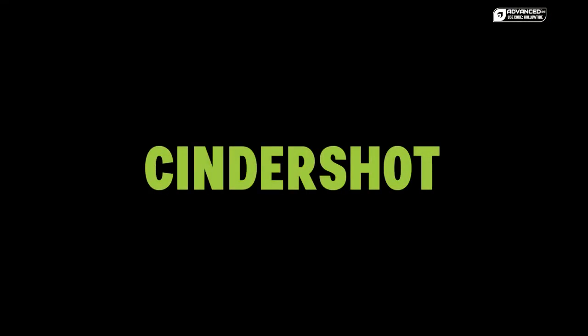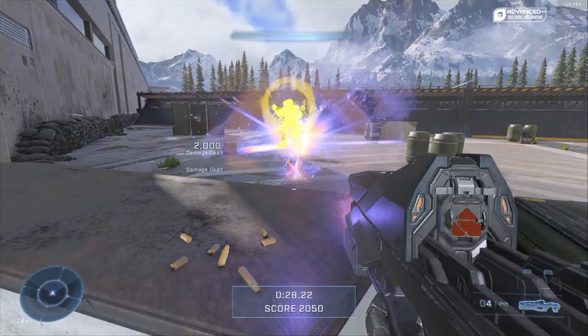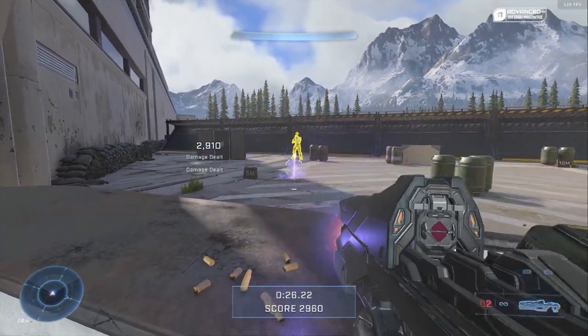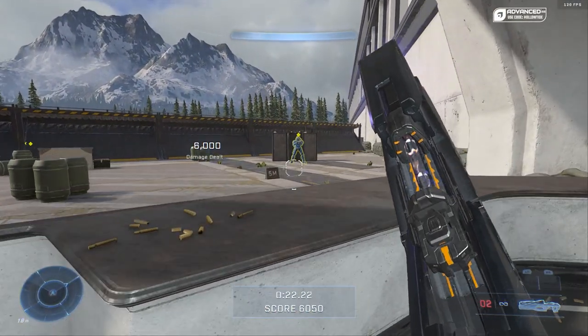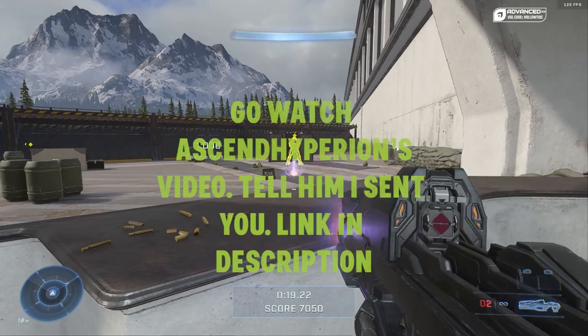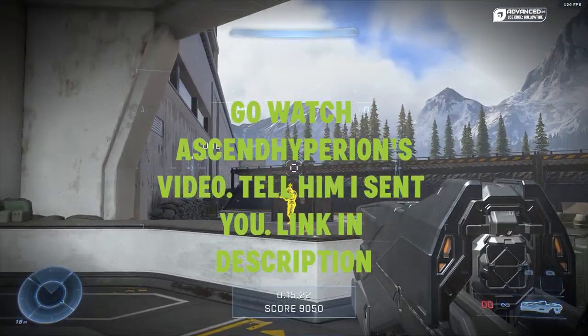The Cinder Shot has two firing modes. One is for bouncing the grenade-like projectiles like the Pro Pipe of old, and the second adds a little bit of tracking and will explode on impact, although it seems kind of finicky. Honestly, I would just say to use it like the Pro Pipe — try to bounce your shots into people, shoot right in front of them, and have it bounce right into them.